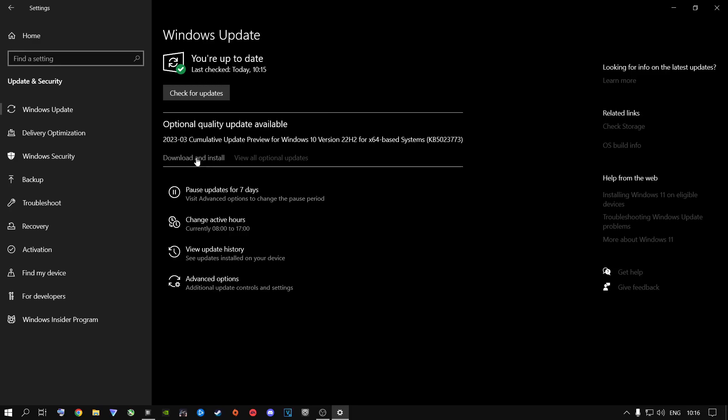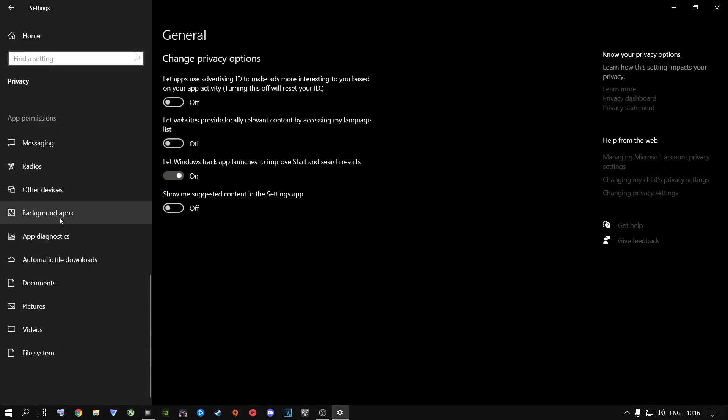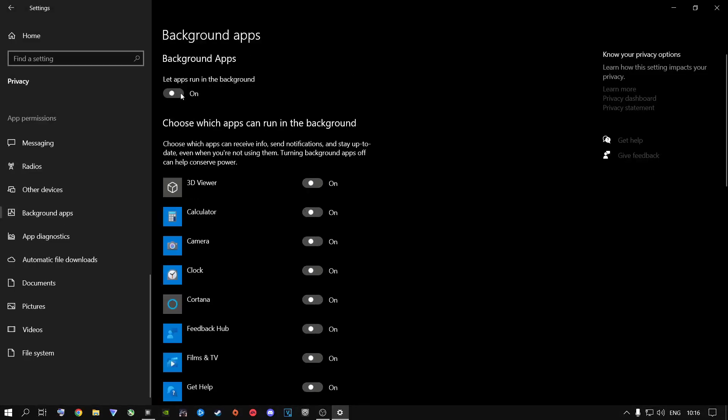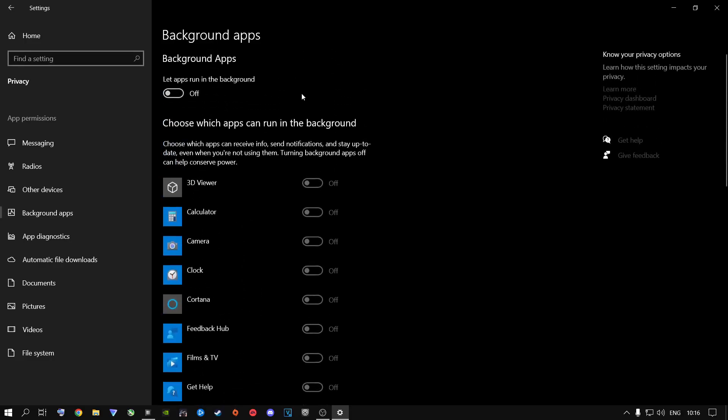I'm on Windows 10 and my game runs perfectly fine. There are optional updates I highly recommend downloading and installing. From Home, go to Privacy, scroll all the way down to where it says Background Apps, and turn this from On to Off — all of these things run in the background and you do not need them running while you're playing.